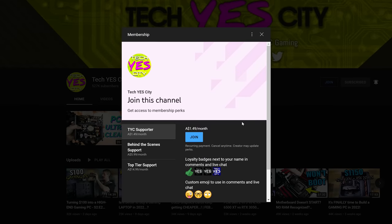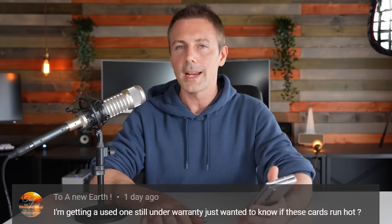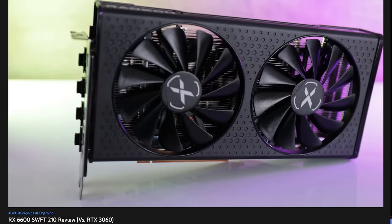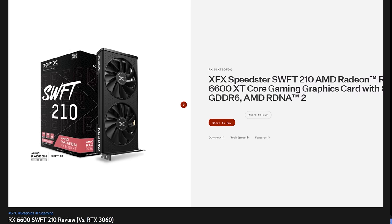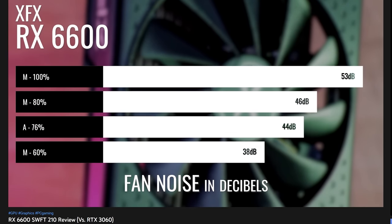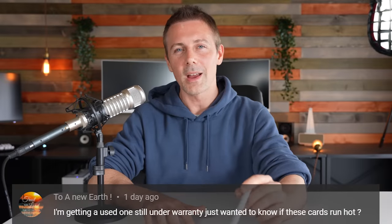Today's question comes from a viewer asking whether the RX 6600 runs hot. From my testing, the RX 6600 does not run hot at all — it's probably AMD's best value card in the RX 6000 range and one of the most efficient when undervolted. If you picked one up from a miner, test the temperatures and change the thermal paste if needed. Hopefully that answers the question — catch you guys in the next one, peace out!